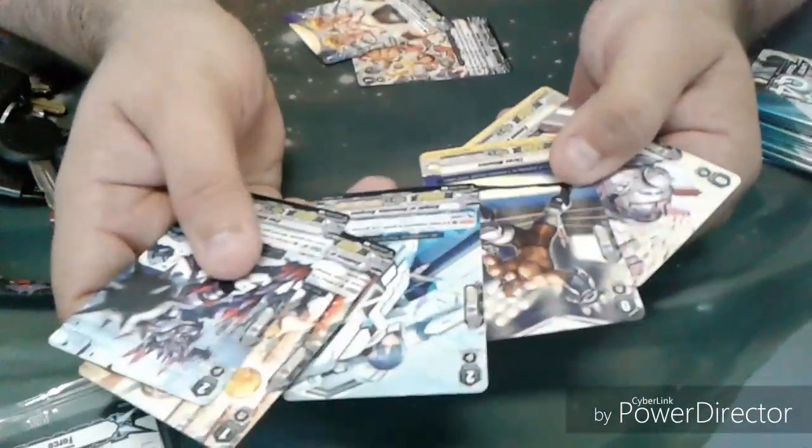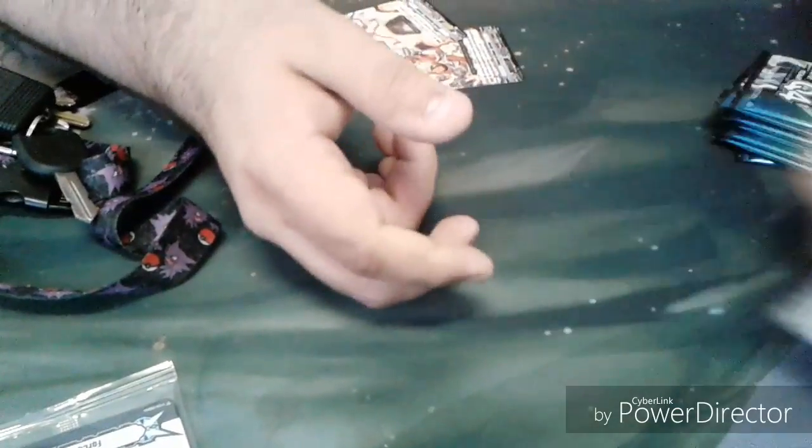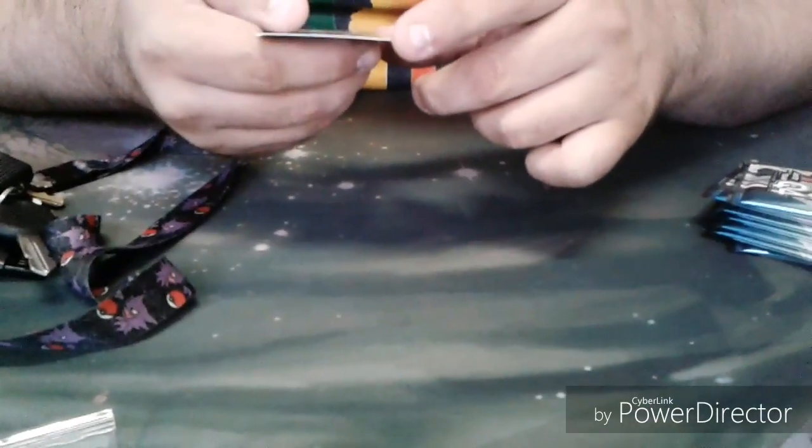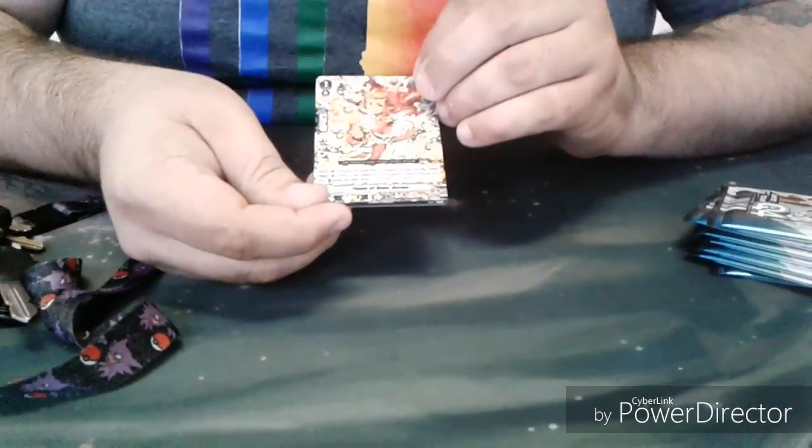So here are all the commons that we got and the uncommons. Looks like we've got an Oracle Guardian Gemini as our rare. And we have a triple rare for Kagero — it's the Flame Hope of Ermo.